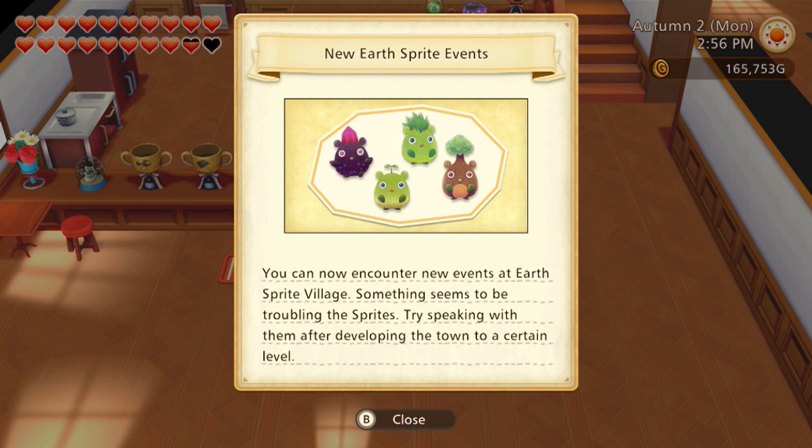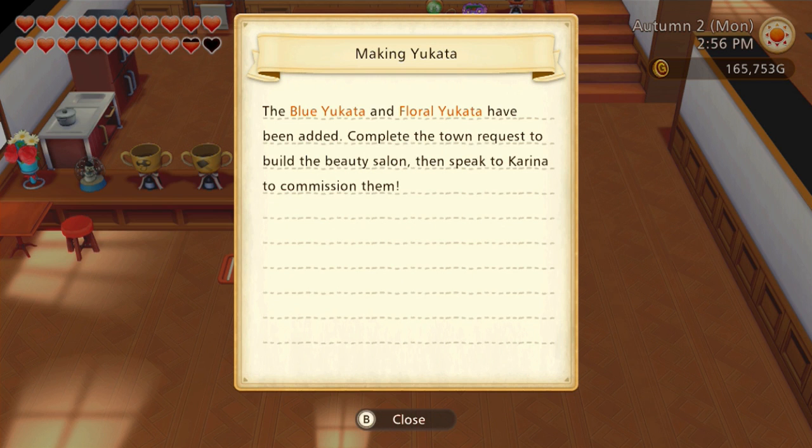You can now encounter new events at Earth Sprite Village — something seems to be troubling the Sprites. Try speaking with them after developing the town to a certain level. Well, I already have the highest level.